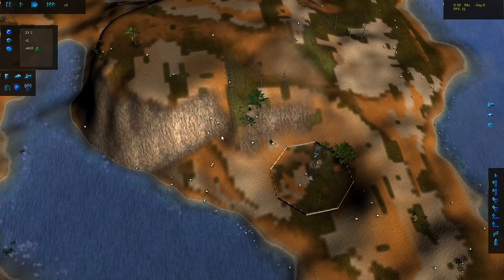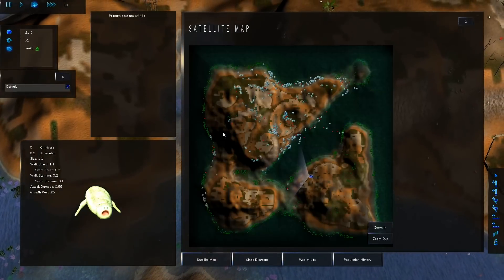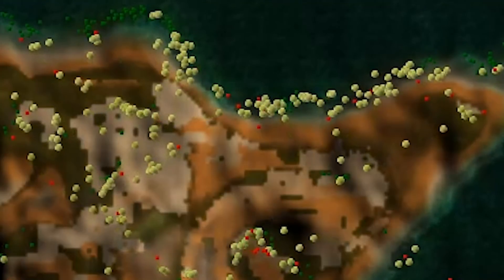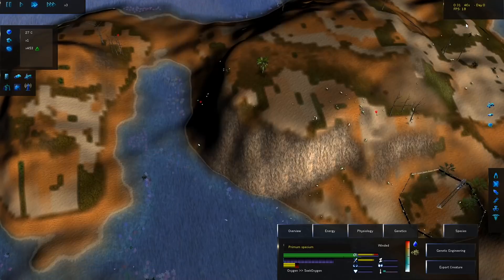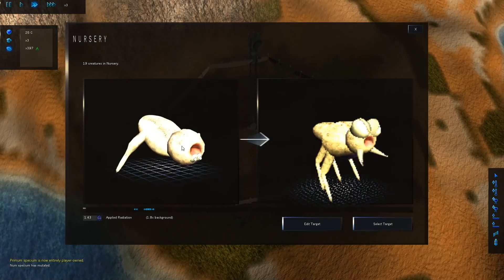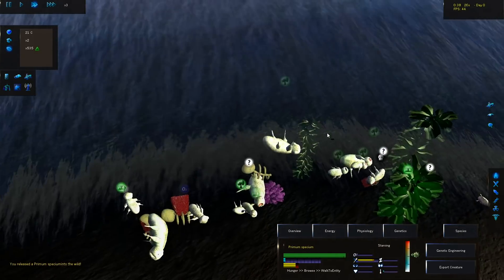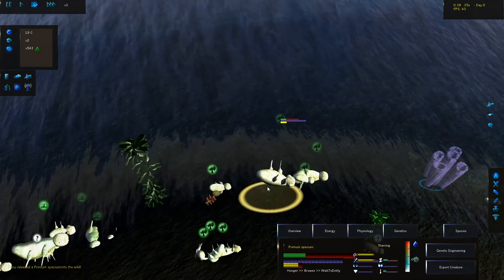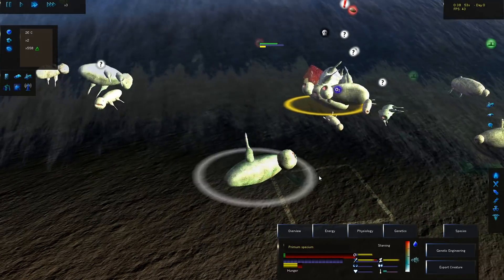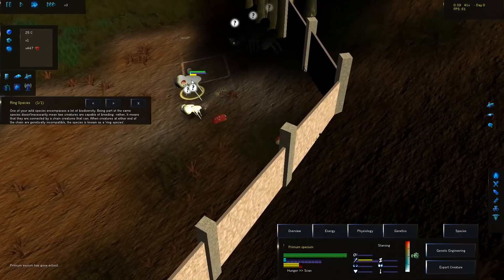These guys are massive — holy moly, they are gigantic! You can see them from the stratosphere. Look how they multiplied — they are taking over this map! They're getting bigger and bigger. They're swimming — wait, what? Well, this was unintended. Look at this guy, he's just humping the ground at this point.